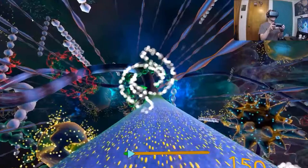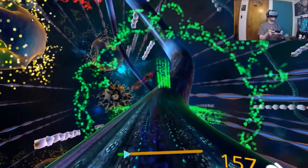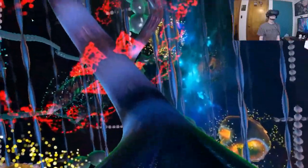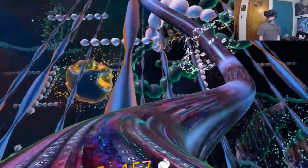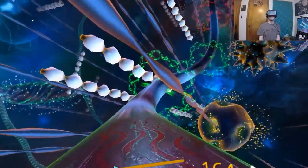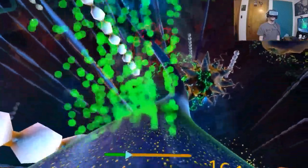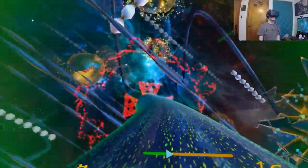It's only controlled by left and right, and the only forward momentum is the default speed. You speed up when you hit one of those green things. As you can see, it's just running on the outside of this bent cylinder — that's really all it is. You just have to do it quickly. Don't run into the red things; run into the green and white things. It's really that simple.